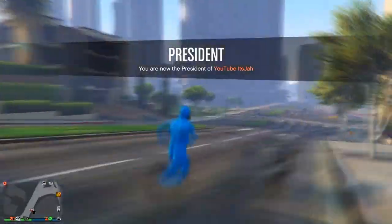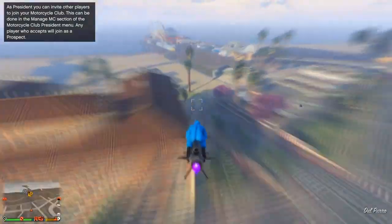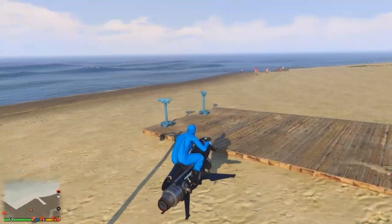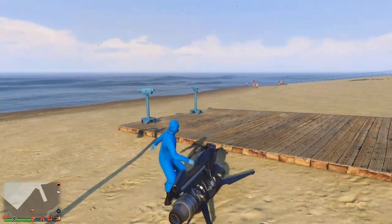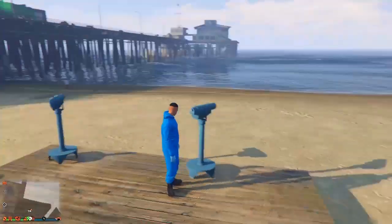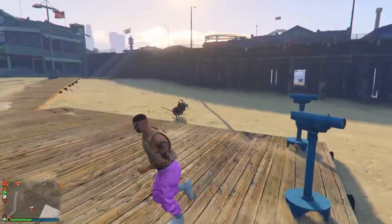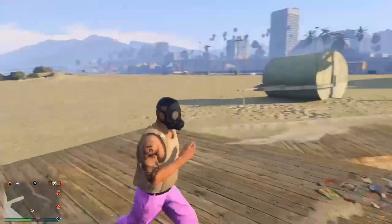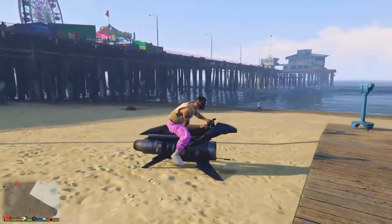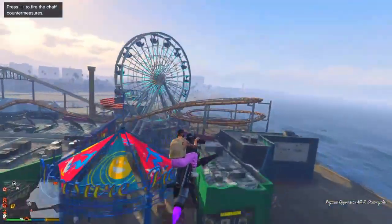Once you've done that, make your way over to the beach and find a telescope. Once you're at the telescope, just run past it and spam the right d-pad. From here, equip the outfit that we just saved in either slot 1 or slot 20, then walk away from the telescope. You should see the gas mask is now on your outfit.